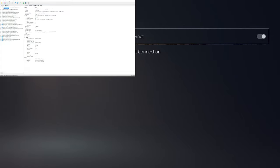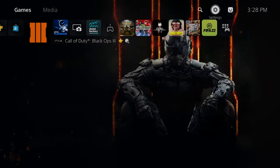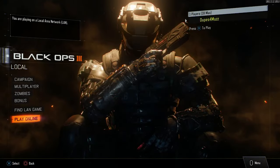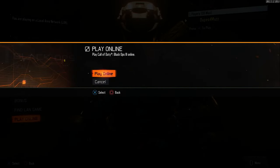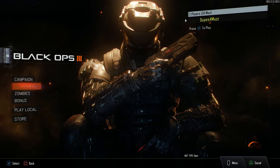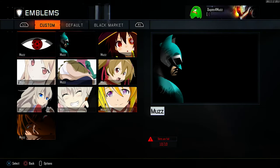Now click Connect to Internet again on your console. Once done, back out to the home screen and go back into Black Ops 3. This is still using the low level account on the second controller. Click X on Play Online, click X again to connect to online services, then go into Multiplayer and you'll see the high level stats are there.